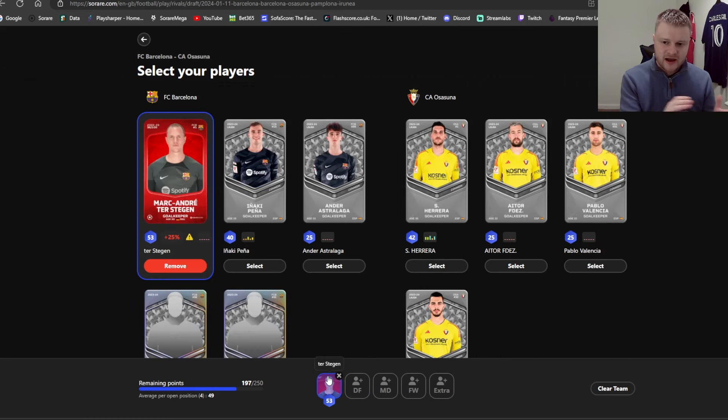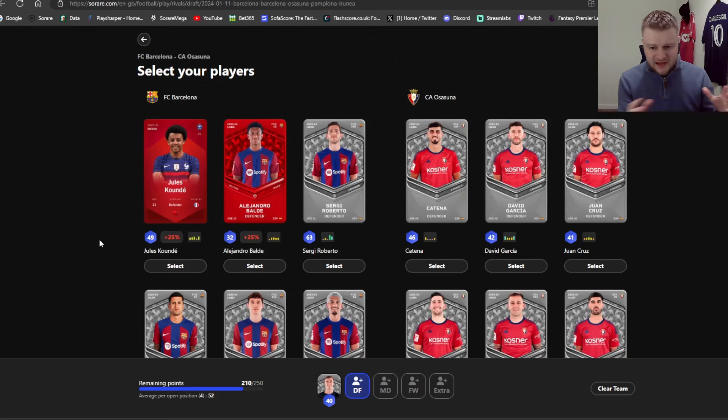Another thing to notice is the different pool of cards. I own the rare Barcelona collection, so going back to Sorare Pro — I own the Stegan rare, I paid money for that card, and it gives me a bonus in Rivals. If you're brand new to Sorare, you can head to the market and buy a limited version, a rare version which is red, or the blue super rare. The common cards — if you're brand new, these are the cards you'll have. There's no bonus on them, but you can still beat other managers.